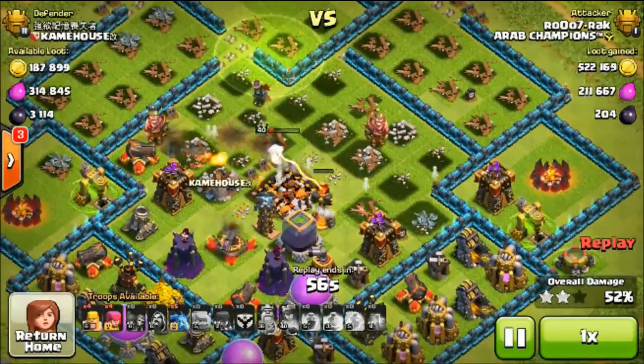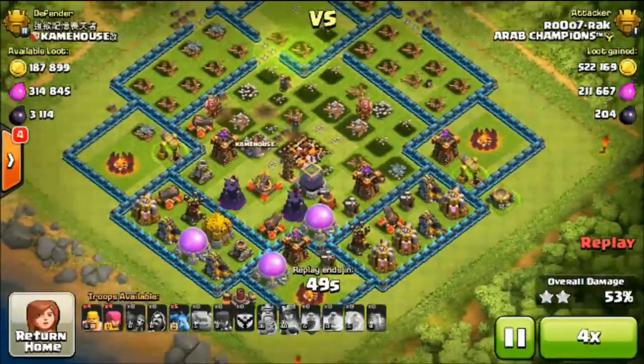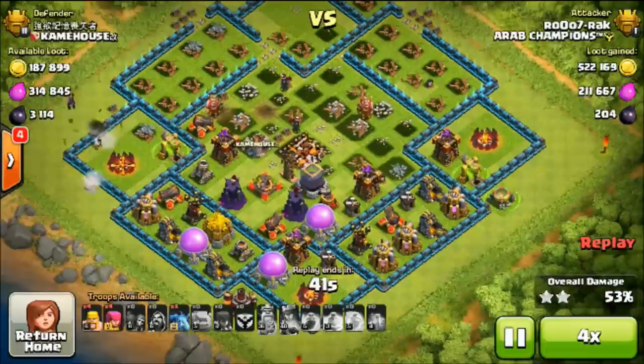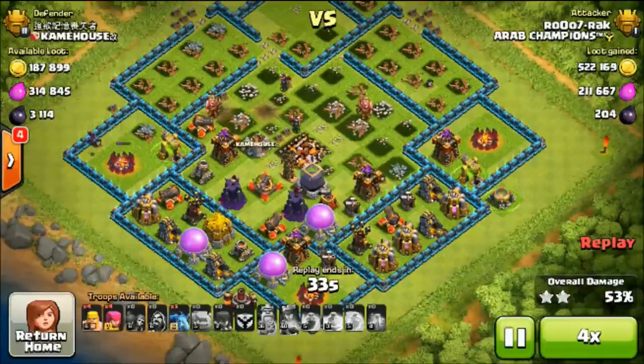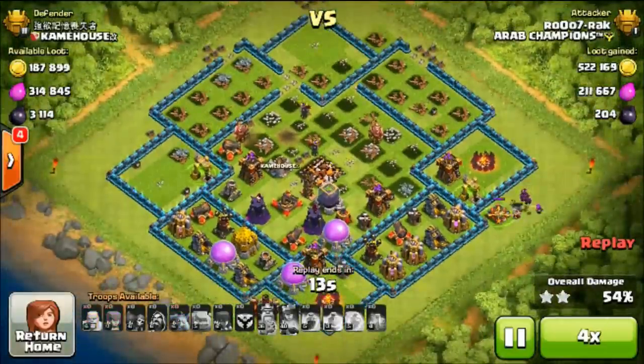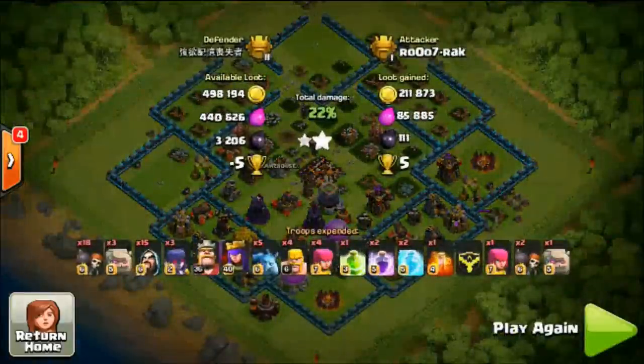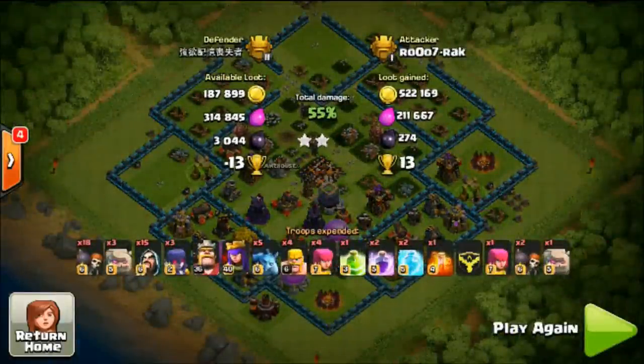He's going to pick up the easy two star. Amazing base, really strong base here. You can see he's got 53% and he's going to go ahead and pick off the buildings. A lot of times people do this for practice — if they need to learn the ranges of the buildings, they can tell where that's going to be going. Good attack by him. Let's go ahead and move on to our number three attack for the week.